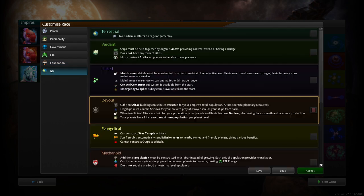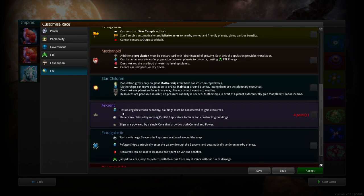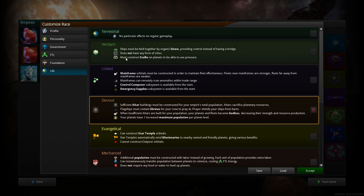You can get more points by doing these things, and then you can choose the type of bonus you have on your starting world and the different specials you get. So population grows well, then the mothership — if you want to do star children you can do mechanoids. You can be all these things.